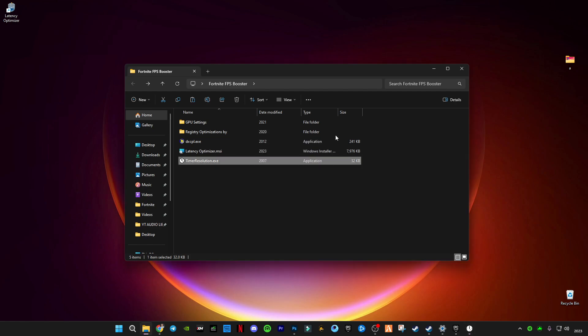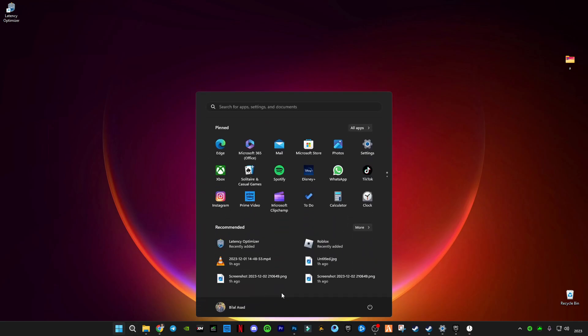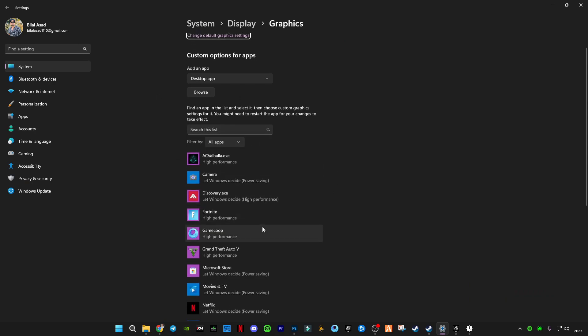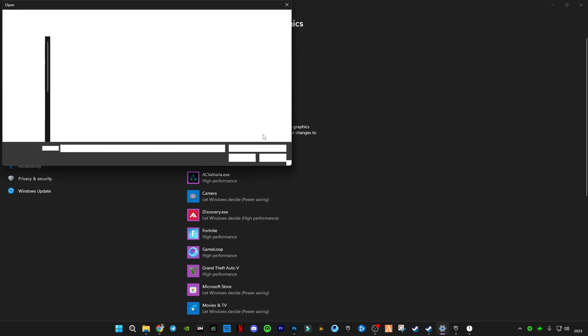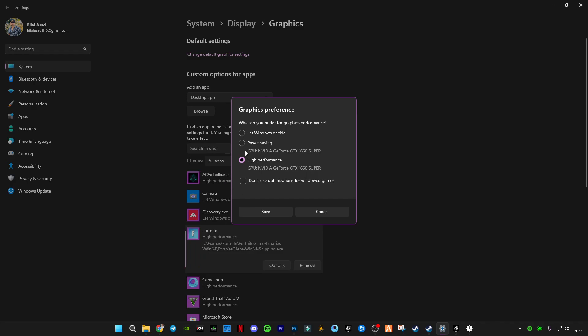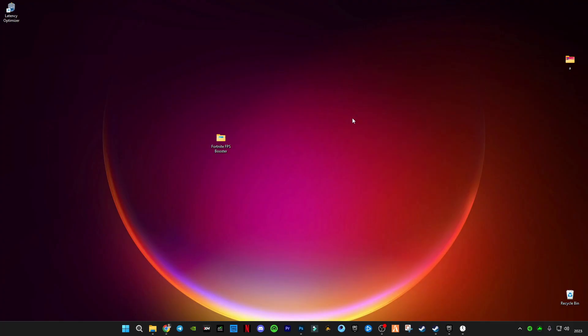The next step is to search for Graphic Settings in Windows. Here you will have to find Fortnite. If you can't find it, all you have to do is browse and go to the exe file of the game. Click on Fortnite and you will see this option — you have to select High Performance to make sure your GPU is especially focusing on this game. Click Yes.